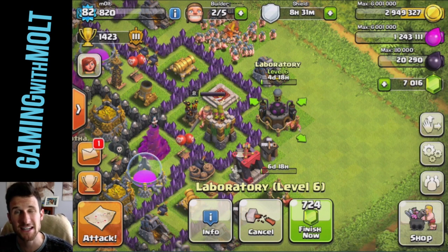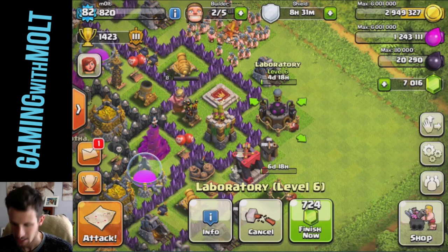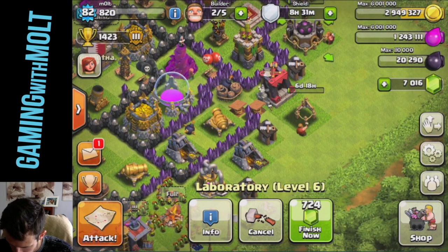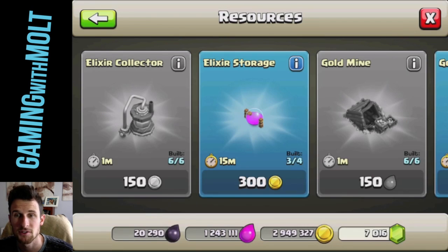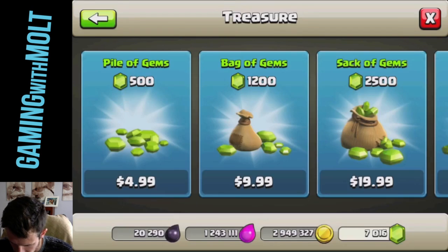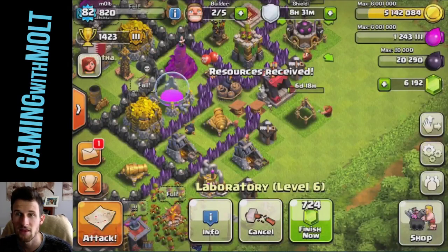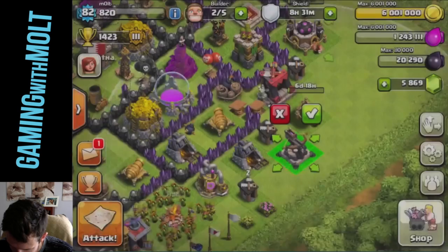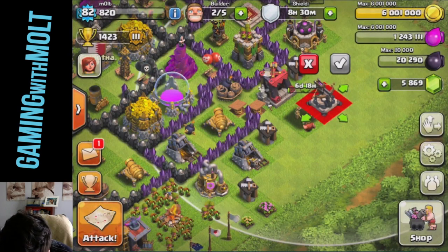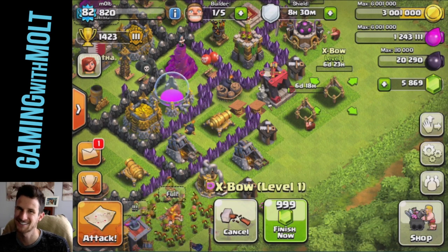What's going to happen today is we are going to spend these gems and maybe get a raid for you guys. I'm going to go into the shop, go up to the treasure, and we are going to fill our gold storages. We filled the gold storages. Let's go ahead and get this second X-Bow building right here — there it is, that is awesome. I'm so excited about X-Bows.